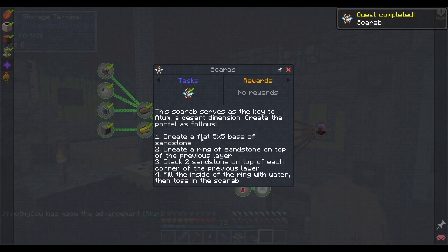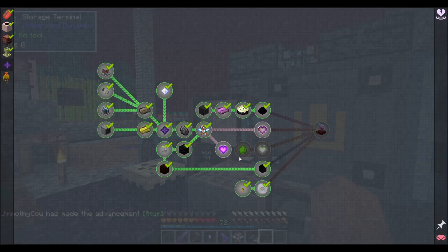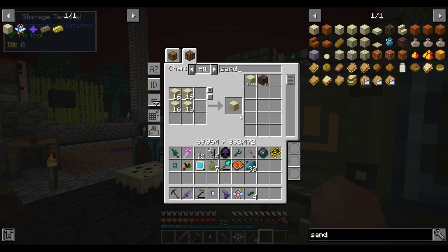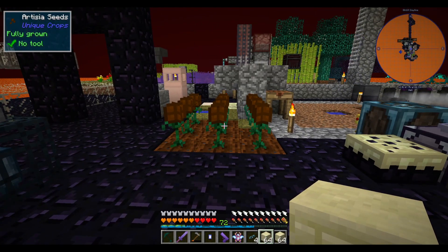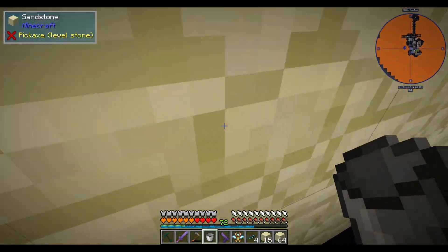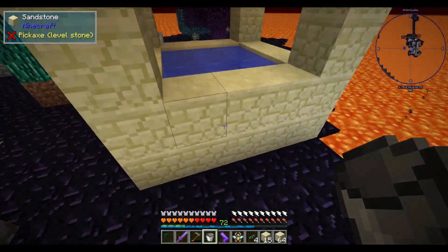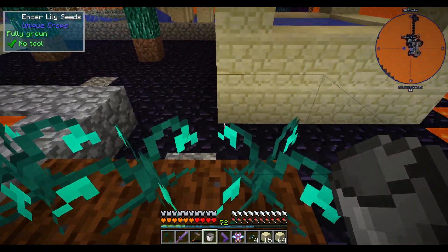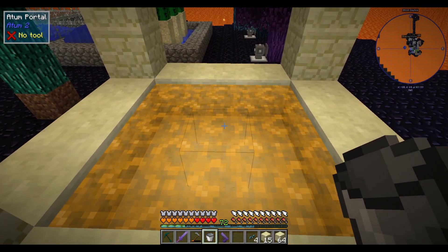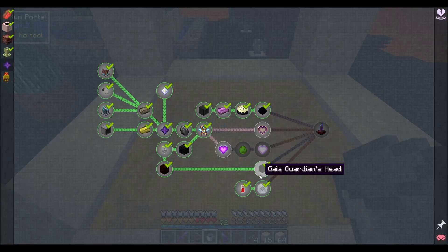Now we have to create a little portal made from sandstone. Let me get a fair chunk of sandstone and make that portal — two stacks should be enough. It's just a little sandstone brine portal. It could have been built in a way that's easier to get to since I'm not very good at parkour, but then you throw the scarab into it and it becomes the atom portal.